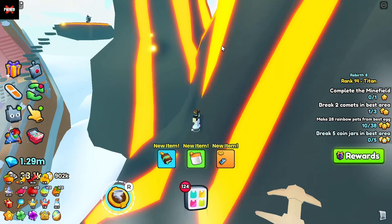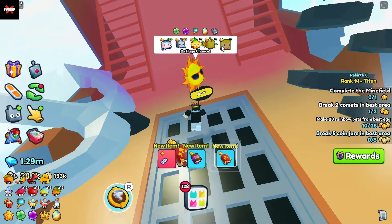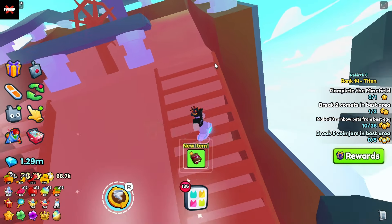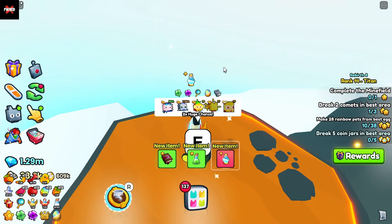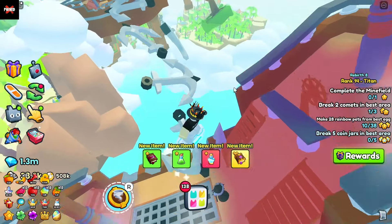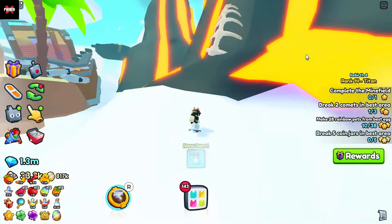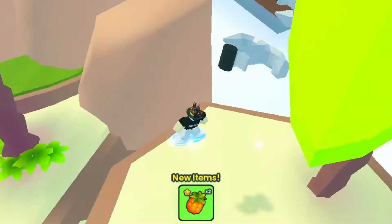However there are multiple ways to get this huge pet so I'm going to be going over all of them in today's video. Starting off with the first method, that is by going through all of the regular eggs that are in the obby world. As you can see there are little separate paths through each one of the areas that kind of go off onto these little islands, and as you can see there is an egg on that island over there, so all you got to do is complete this little obby right here and you can go to that egg.